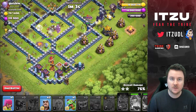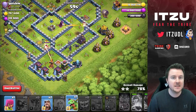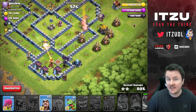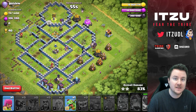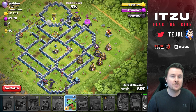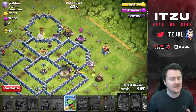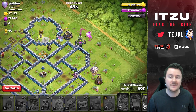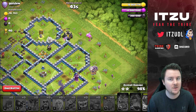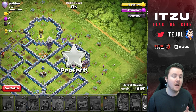There are so many threats to the bats: multi-inferno towers, xbows, wizard towers, scattershots. But considering the current meta with single inferno towers, xbows set to ground, and other factors that make bats even stronger, it's pretty crazy. If you're not facing too many multi-inferno towers, this strategy is just insane.